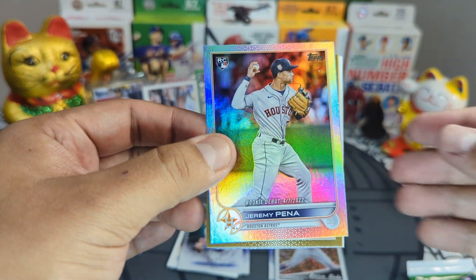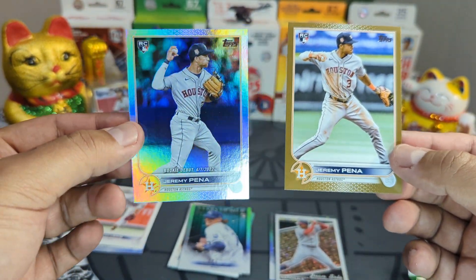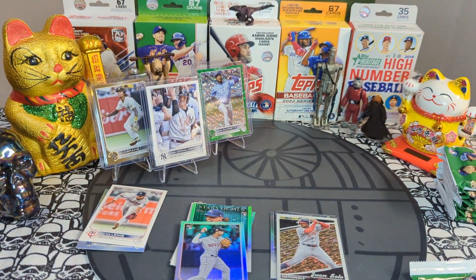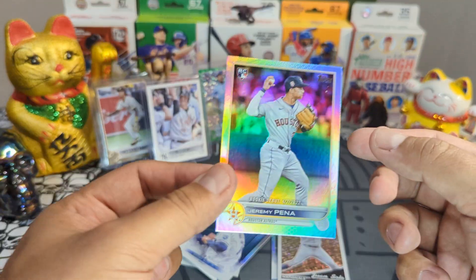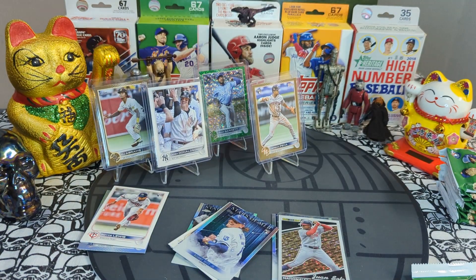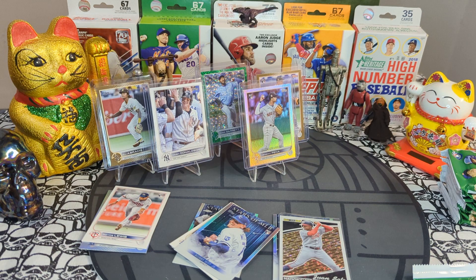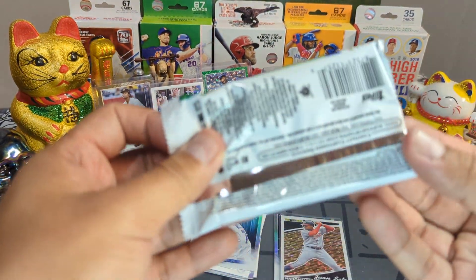Holy moly — check this out! We got a beautiful rookie debut rainbow foil and a true Jeremy Peña gold, number 2022. I went slow on that one, taking care of the corners. Beautiful World Series MVP — look at that rainbow! Two Jeremy Peña back-to-back parallels! That was a very fire pack. Imagine having that happen with Julio or Bobby — that was really really awesome.